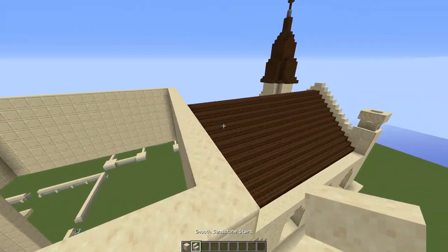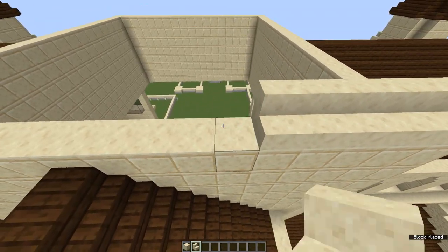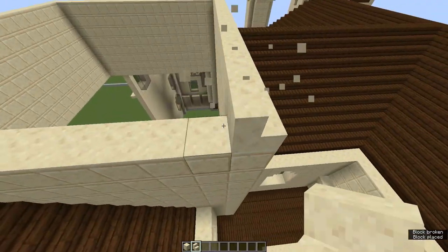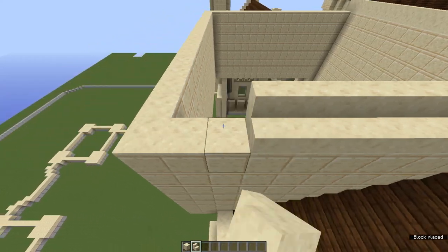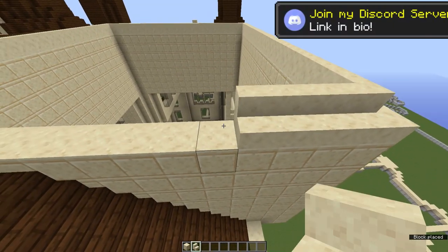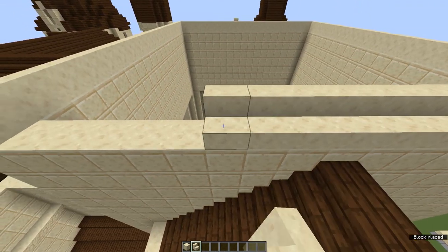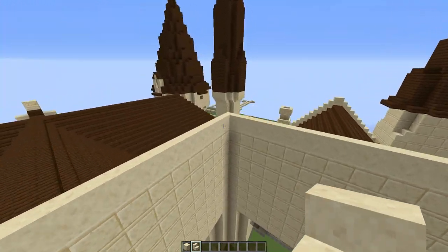What you want to do is grab yourself some smooth sandstone stairs and build all of these along on each side — basically just like a pyramid, but just one layer — to make the central tower one block thinner as we go up into the next section. Quick reminder: if you need help or support, feel free to join my Discord server and the Harry Potter community. We're approaching 400 members now. If you'd like to support the channel, please press the subscribe button.